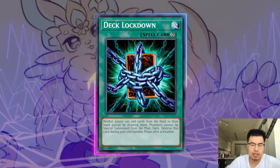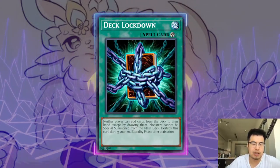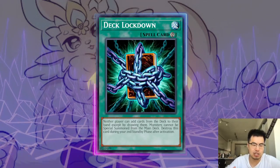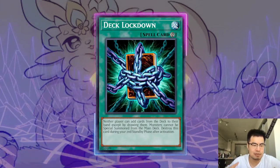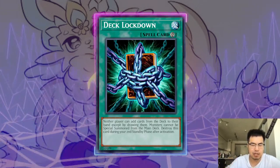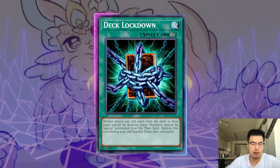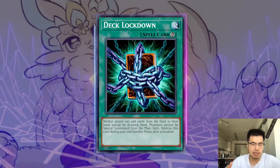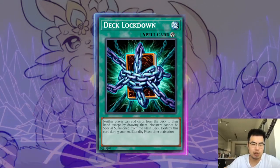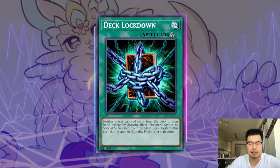Deck Lockdown is a card I really love right now. Neither player can add cards from the deck except by drawing them, and monsters cannot be special summoned from the main deck. You destroy this card during the second standby phase after activation, but it doesn't matter because you're getting advantage already by playing this instantly. It's a Quick Play spell so you can use it going second — they can't special summon anything from the deck off the field spell. It puts in a lot of work against other things in the metagame like Super Heavy Samurai as well. If you guys haven't picked them up, definitely do, because it's very good against this deck.